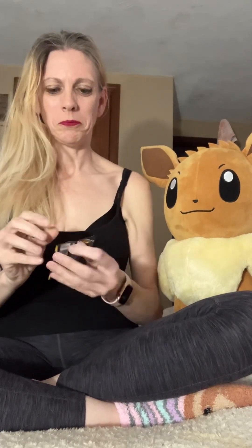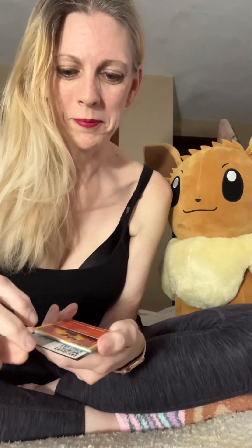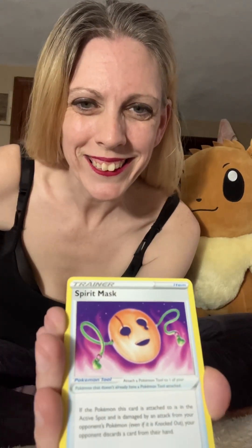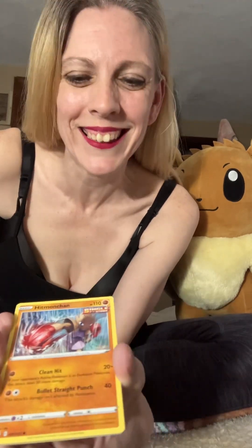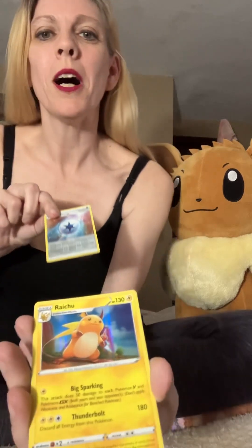Let us start with Evolving Skies — Umbreon artwork, she's in here hiding for me. So many Eeveelutions in this set that I have not been able to find. I'm almost convinced they're not in there. Dirty wires, energy, spirit mask, full face guard, rescue carrier, Litleo, there's an Eevee, Cutie Fly, Hitmonchan, Lotad — that is my treasure — energy reverse, and a Raichu holo! Oh there's my boy, yes! Let me see that Raichu holo — I got it!